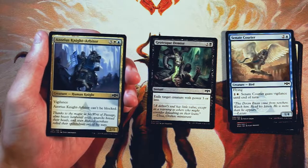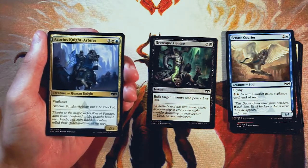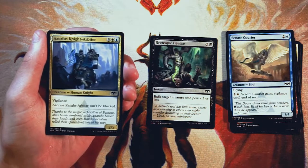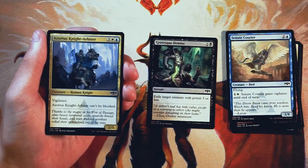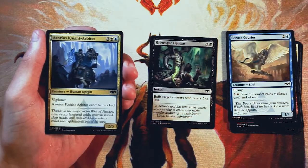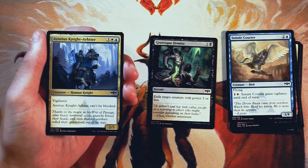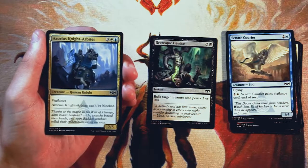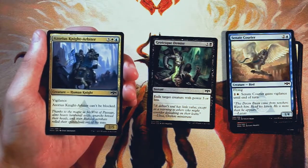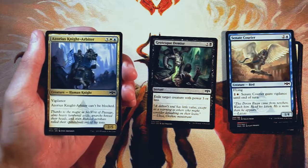Azorius Knight-Arbiter is a 2/5 for three, a white, and a blue. It has vigilance and it cannot be blocked. This card surprised me. Being a 2/5, I didn't think much of it — for five mana I'd expect more power. However, because it has vigilance, it can block even when attacking, and it can always attack because it's unblockable. Lots of upside there. I found it winning games more often than I really thought it would, which is pretty awesome — a nice dark horse. I don't know if it's better than Grotesque Demise; there's some contention. I'll keep them together and see what we get in the last few picks. Definitely a powerhouse card — a bit of a sleeper.